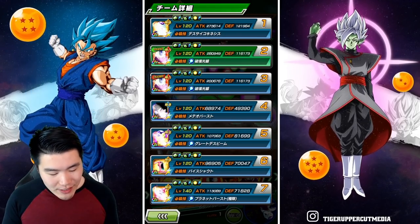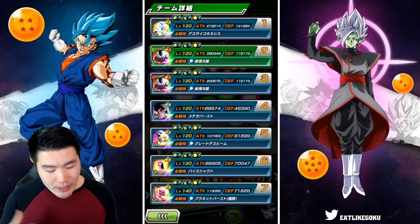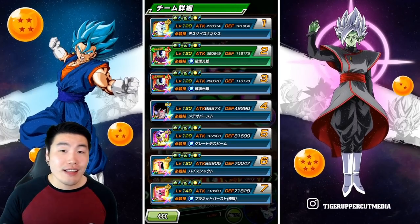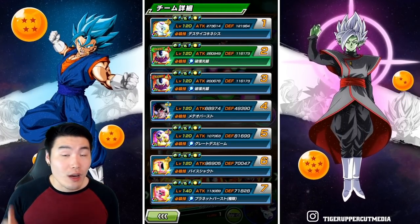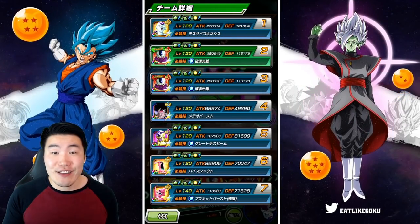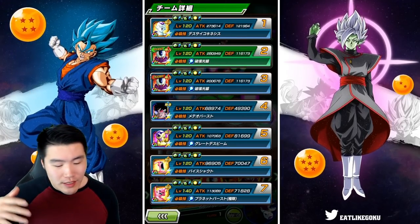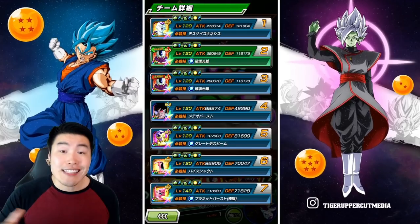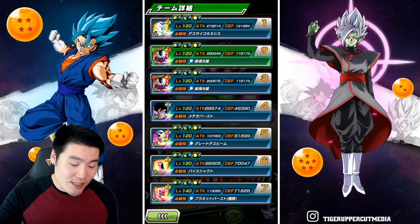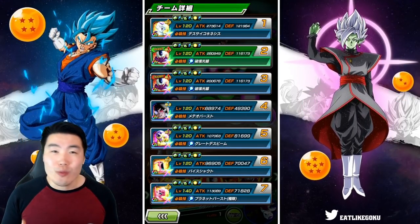Okay, so on the first rotation, he's linked up with the STR Cooler. He's got a second Cooler here for support, and we're starting off with 121,000 defense, which is pretty impressive, but it's not like the craziest thing I've seen. Although keep in mind, he does actually get an additional 50% attack and defense for five turns after taking an attack. So his defense should be quite a bit higher after he gets hit. And also, he's raising defense every single time he supers as Final Form Frieza, so defense really shouldn't be too much of an issue for him.